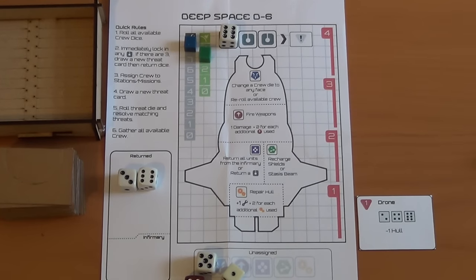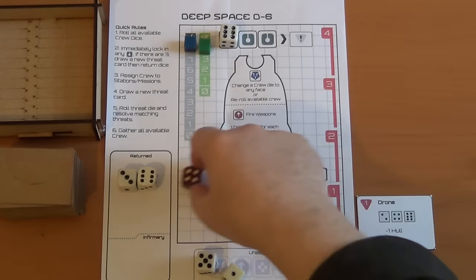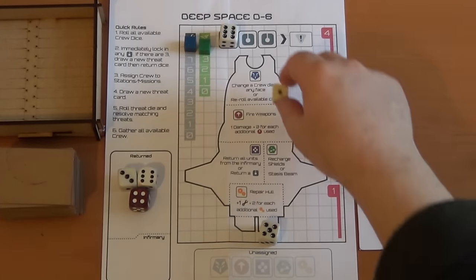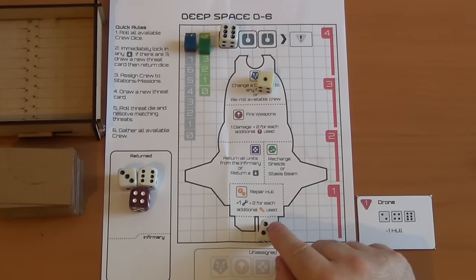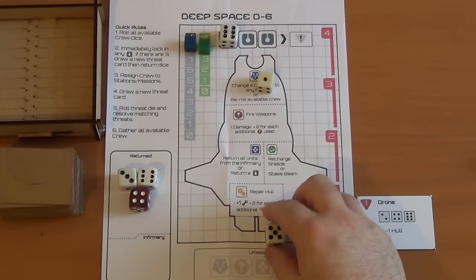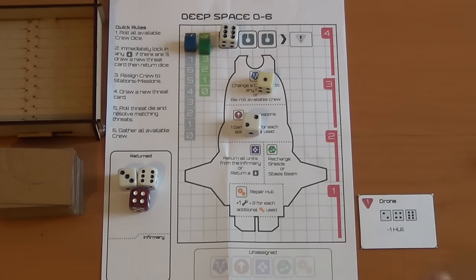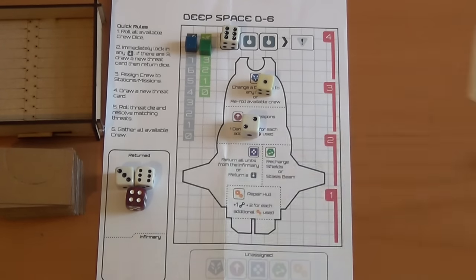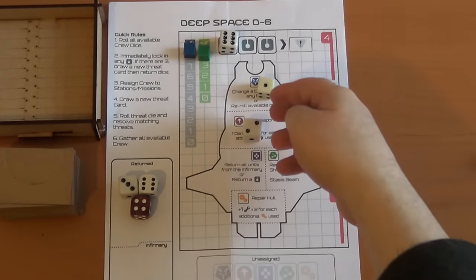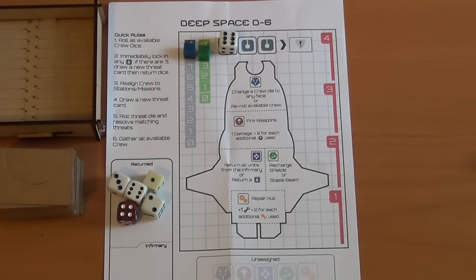We've got a five and a four. I'll use the four to repair the shields — one four repairs the shields fully. Then we've got a five and a one. I'm going to use the one, which allows me to change any one die's face or re-roll any number of dice I have left. I only have one die left so I'll change that die face to a two, which lets me use my weapons for one hit on the drone — which only has one hit point — and that's gone. So now I've only got five crew members to deal with whatever threat comes out.